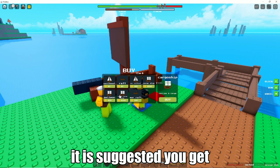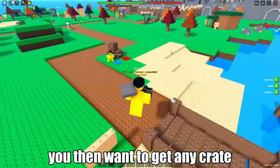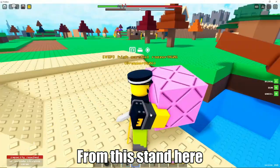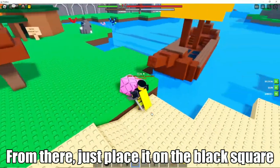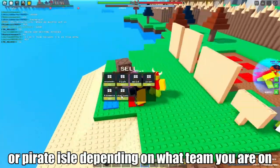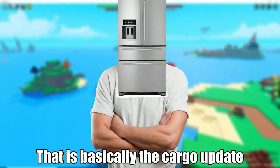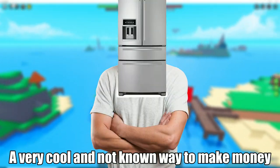However, it is suggested you get the regular cargo ship and drive it to this stand over here. You then want to get any crate from this stand here, and take that crate to the ship. From there, just place it on the black square. You will then have to take that to Viking Isle or Pirate Isle depending on what team you are on. That is basically the Cargo Update — a very cool and not well-known way to make money.